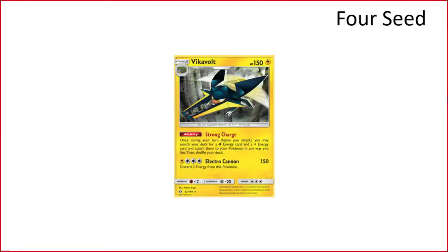Vikavolt: it shows promise. We just don't know what we're pairing it with yet — Vikavolt's ability is very good, we just haven't figured out what to accelerate to. But it's one Vikavolt with 48 Grass and 48 Lightning energies as a placeholder.